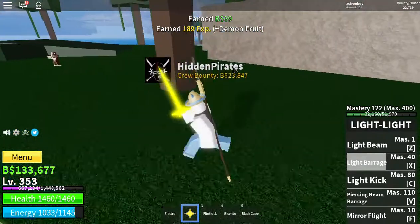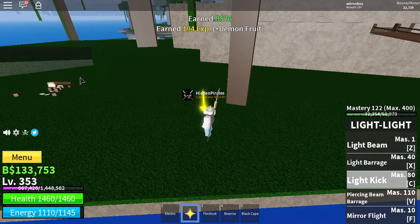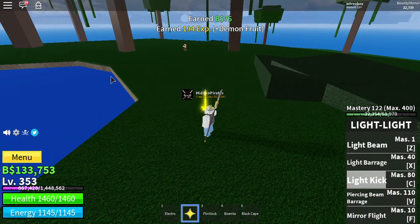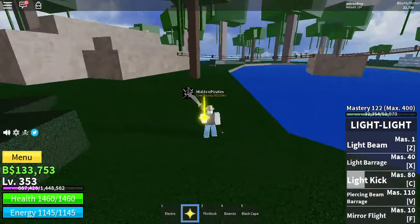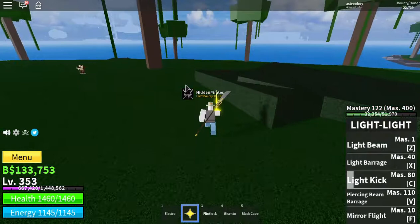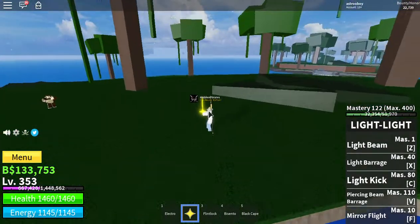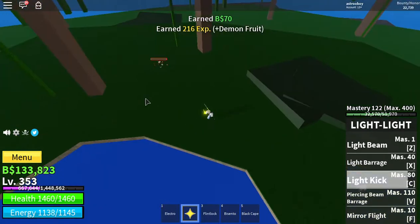Next one is the Light Kick, which is the move I really like. There you go — Boom! See, it does a lot of damage. Light Beam does 300, and the Light Kick does 400 plus. I'll do it again — there you go. Boom, awesome.